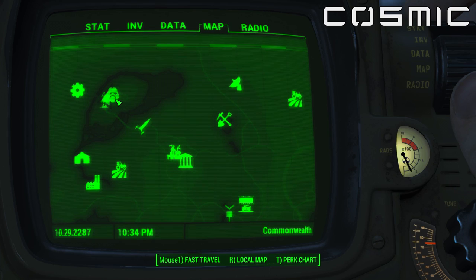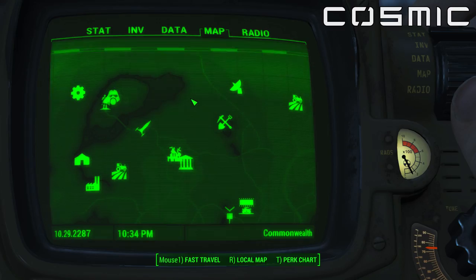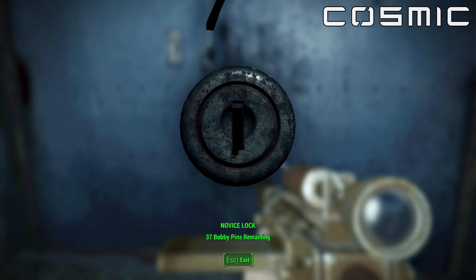Just to the west here is Sanctuary, which is where your house is. And there's Vault 111, so it should be really easy to find for you guys out there. That's where you find it, and this is how tough it is to beat.